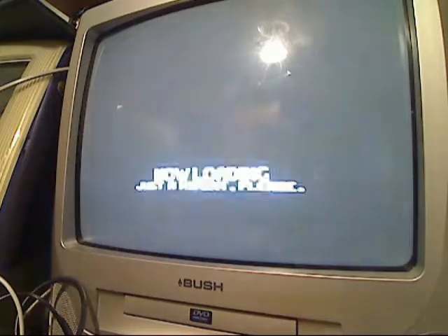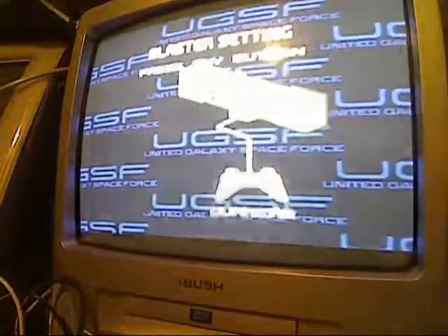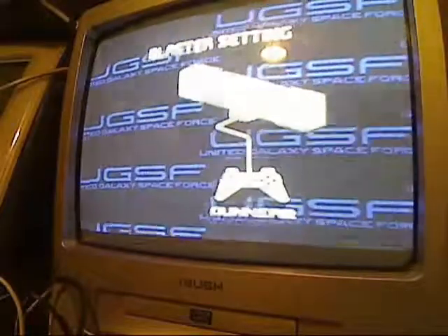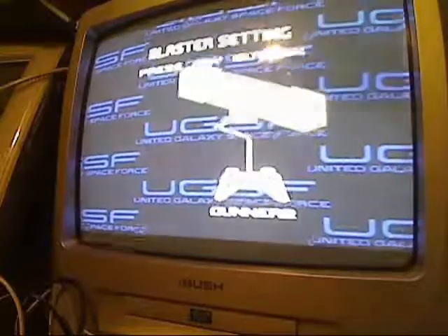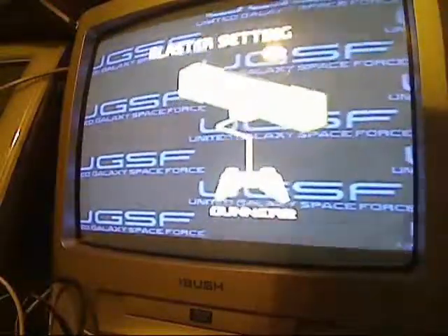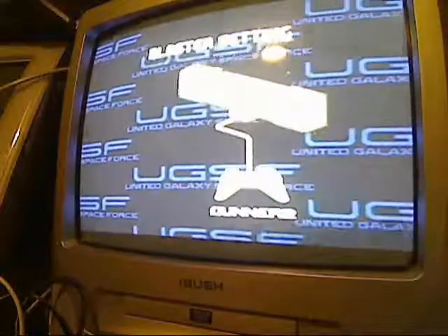Let's go back to the main menu with controller two to see if the options menu detects a light gun in port one. But again it only sees the controller for Gunner 2, even though my light gun is indeed functioning. So that answers the question: the PS1 version of Galaxian 3 has partial light gun support, but it's broken. There's no calibration options and no way to change your aim — you can just fire, and you are literally in a fixed position at all times. This is true for both the Konami Hyper Blaster and the Namco G-Con 45.